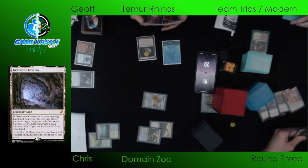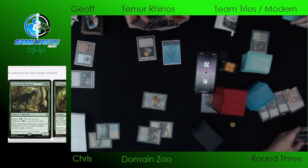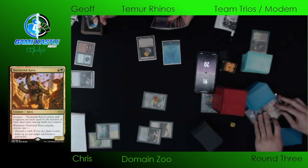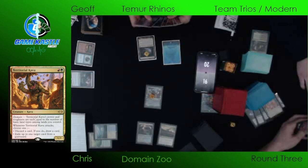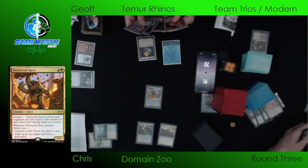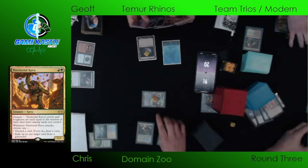Territorial Kavu has attack triggers. We were just talking about Territorial Kavu in Canadian Highlander and how I had never actually seen this card before. I knew it was a star-star for two and it had some other text, but I never actually read what the card did. It's a doozy — a traditional Modern Horizons 2 card.